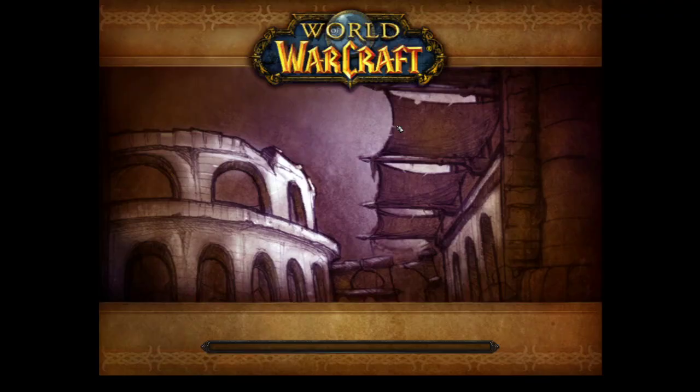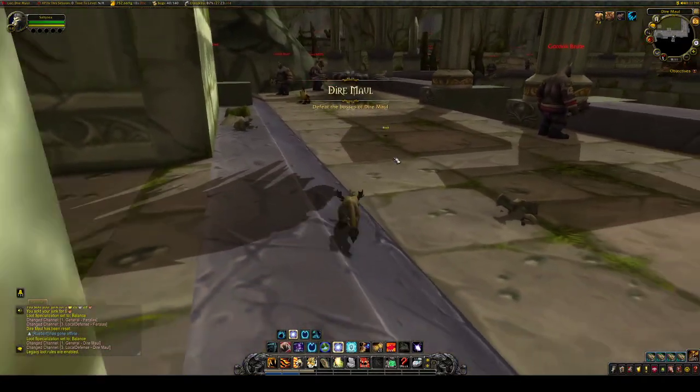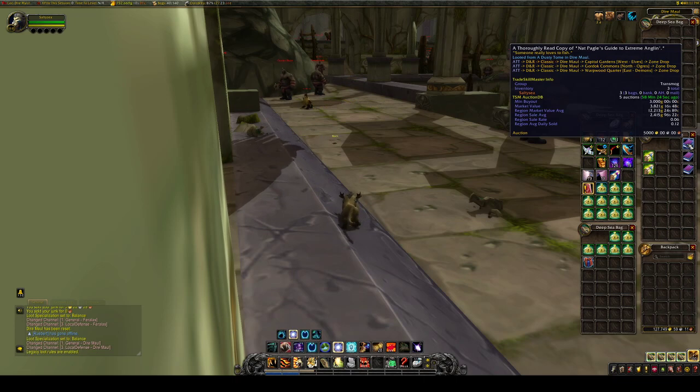We're going to head in and talk while we run because we're running to the very end of the dungeon. We are after two items in here. The first one I've made a video on before: a Thoroughly Read Copy of Nat Pagel's Guide to Extreme Anglin', which is quite the mouthful. This book is used for a paladin artifact appearance. It still sells to this day — they're at 3,000 gold on my server right now, which is really good for such a high pop server. The region market value is 12.2k, which is crazy high.